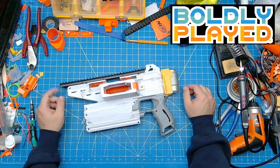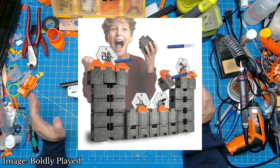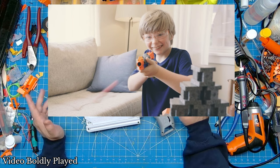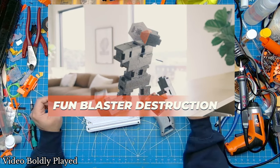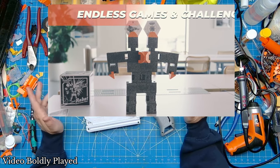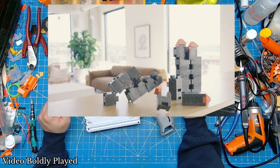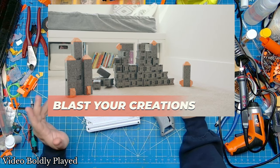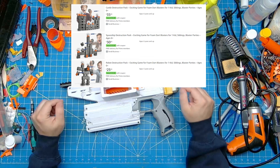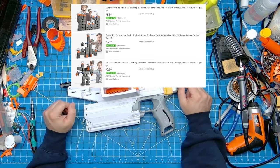Boldly Played — the company that created the blaster boards most of us have seen on other Nerf YouTube channels — has recently released Blaster Blocks. These building blocks are meant to be stacked or built up like large foam Lego bricks, and then shot down with your favorite Nerf blasters. You can get them in three different sized packs on Amazon for $35, $40, or $45 USD, all of which — at the time of this recording — have a $10 off coupon available. Links in the description.